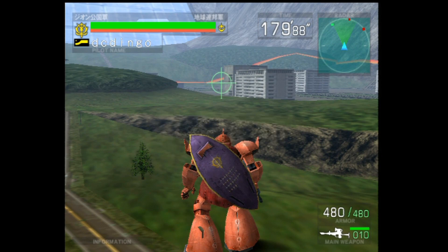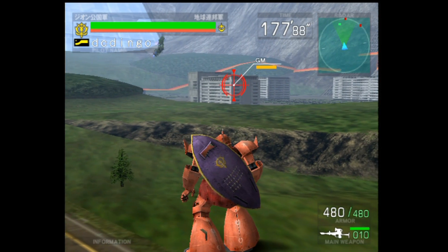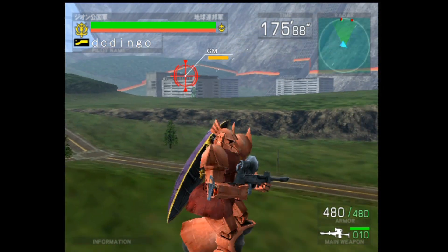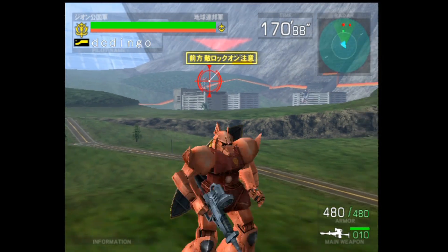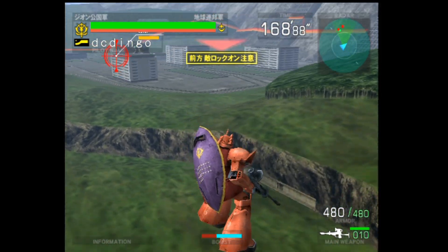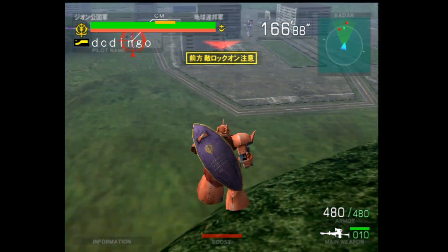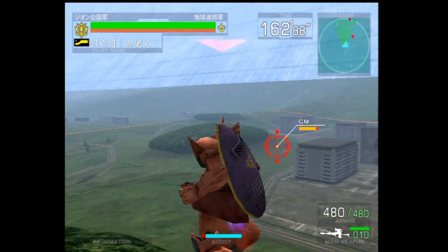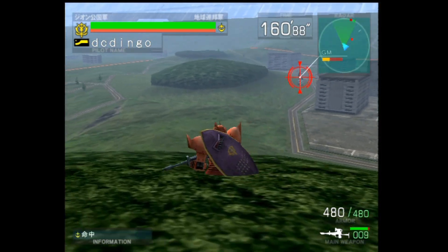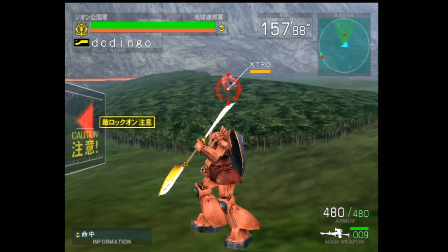So for those of you who haven't played before, controls are this. Move around on the stick, obviously. If you want to dash, double tap each direction. Press A to jump. You can also double dash in the air if you've got enough boost — like so. X is shoot. B, lock on enemies. Y, melee.